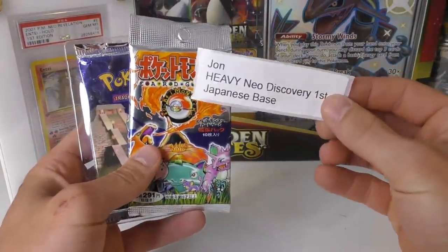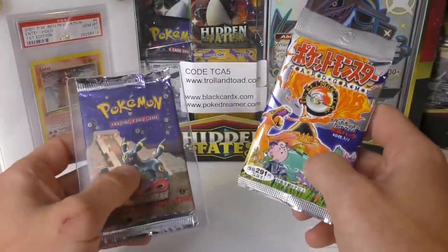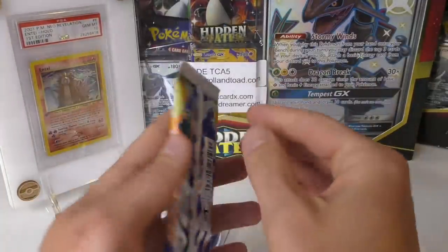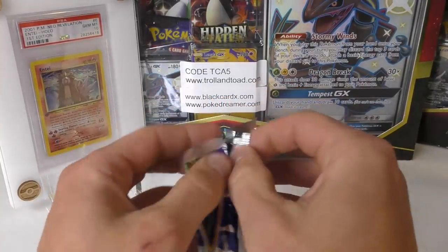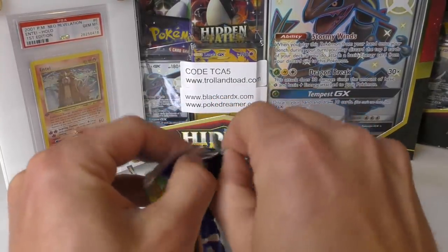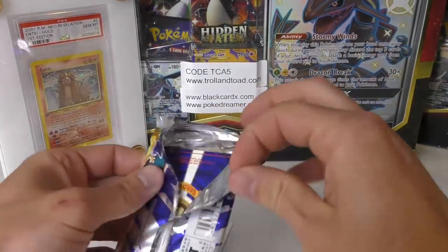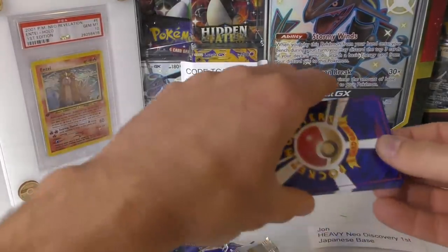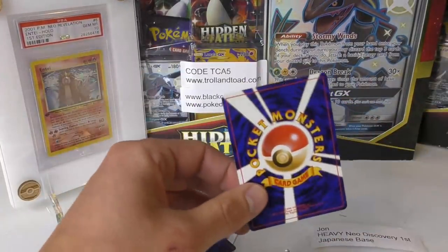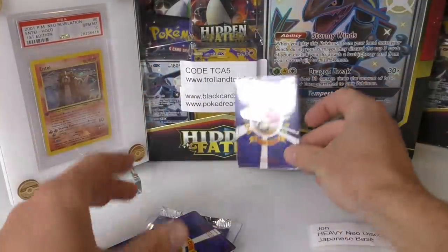First up we're going to start off with John. He has a heavy Neo Discovery first edition and a Japanese base set booster pack. This one's unweighed, this one is heavy which means it should have a hollow inside. We're going to start off with the Japanese base set booster pack. He does have a second entry into the drawing for the Charizard that was pulled pack-fresh from the very first booster pack we opened from the Japanese base set booster box.